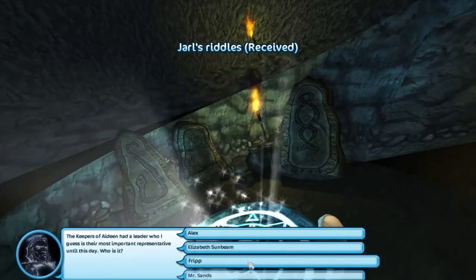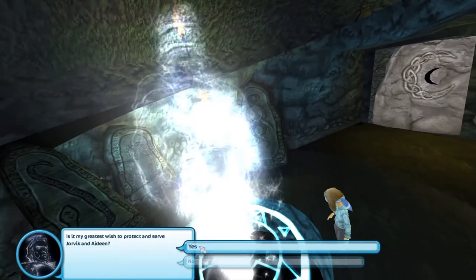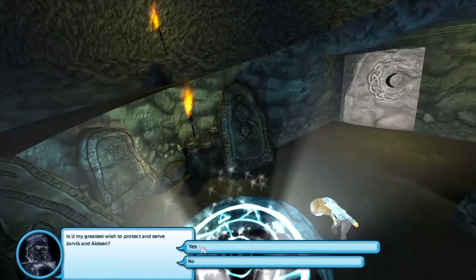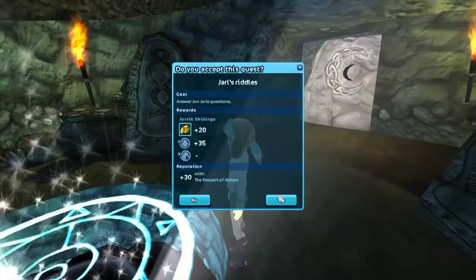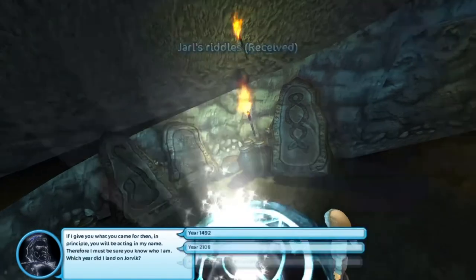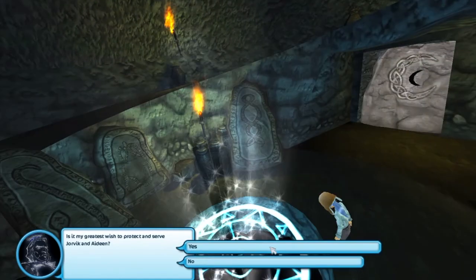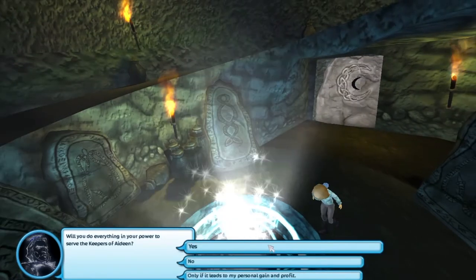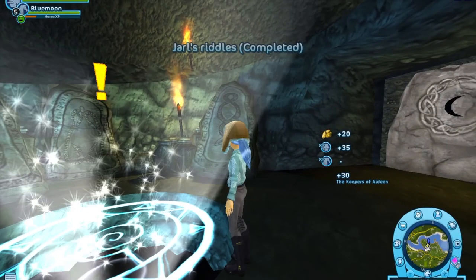It's Giles' riddles — the Keepers of Aideen, Frip. I'm working through the riddle options, selecting answers. I represent Frip. Yes! I did it, yay! Alright, now what? Hello — okay, goodbye creepy ghost man, I'm out of here!